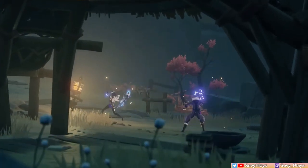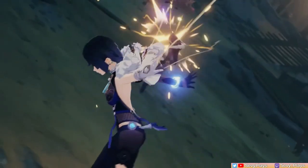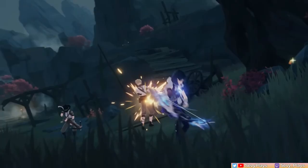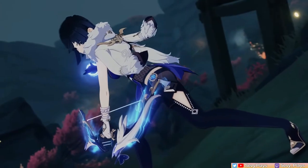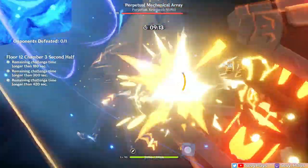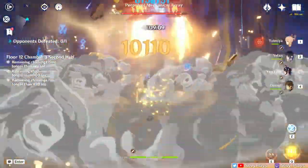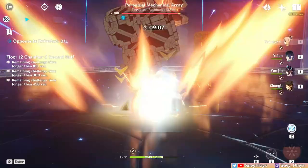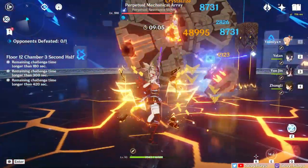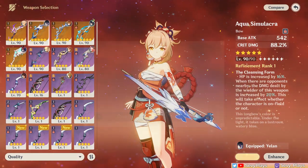Hey everyone, it's Seve. Genshin's newest addition to its bow collection is the Aqua Simulacra, a very attractive weapon both aesthetically and with its seemingly juicy 88% crit damage substat that is obviously tailor-made for Yelan with its HP increasing passive. But I've gotten some questions asking me what I think of this bow on other archers, so let me share my thoughts and findings on how Aqua Simulacra fares on other DPS archers.